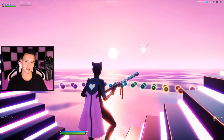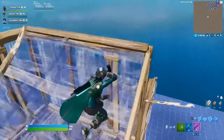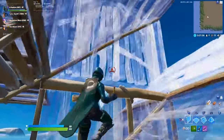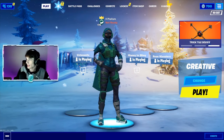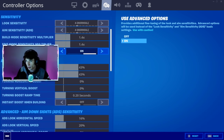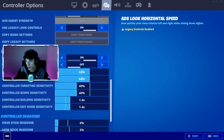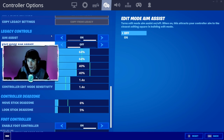What's up boys, today we're going to take a look at my settings. First of all, I play legacy — I just want to get that out there right away. I play on pretty low sense, I play on 64 on both X and Y. I've got edit mode aim assist off, aim assist on obviously.